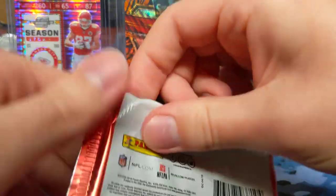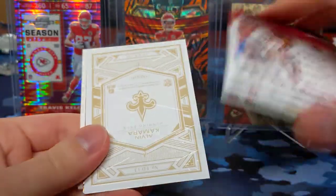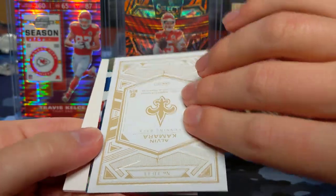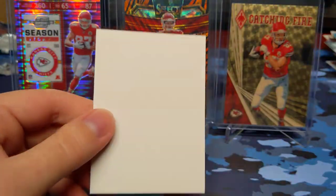On to Elite — hopefully we can get at least one hit out of this. JJ Watt, Hakeem Butler rookie throwback, Alvin Kamara Elite Deck insert, LeSean McCoy and Marcus Mariota and filler.